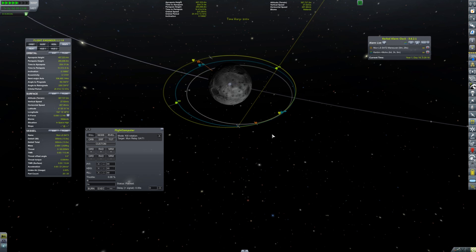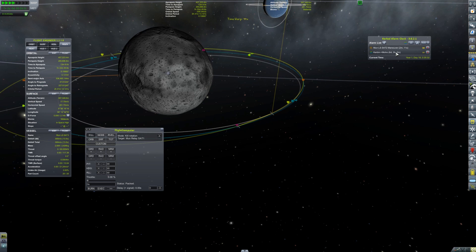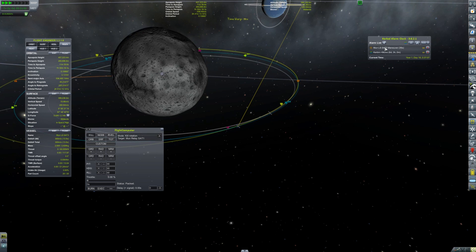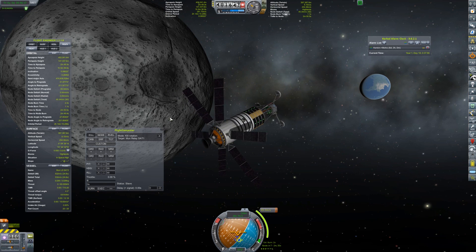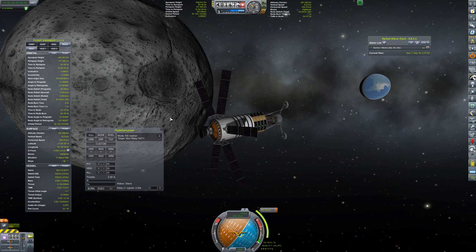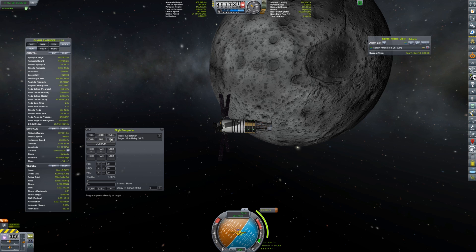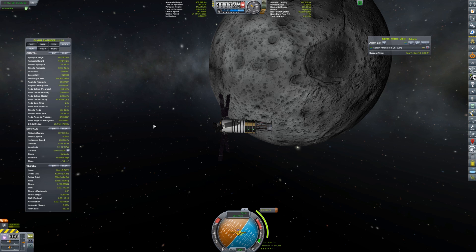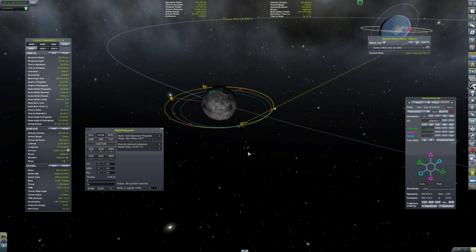As of Remote Tech 1.7, the bug where it doesn't reset has been fixed, but you still have an issue where it will sometimes show you what's happening in the previous craft if you leave the flight computer window open. I've edited out a lot of that, but there will be instances where you'll see me closing the flight computer and immediately reopening it — that's what's happening.